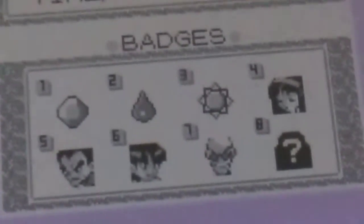Gym leaders have names above their photos in the Japanese versions, while in the international versions they do not — they are just simply numbers and photos.